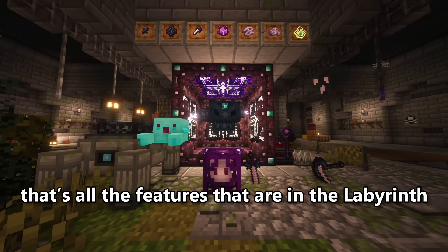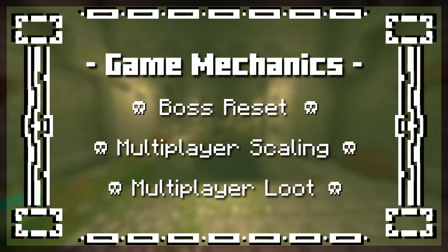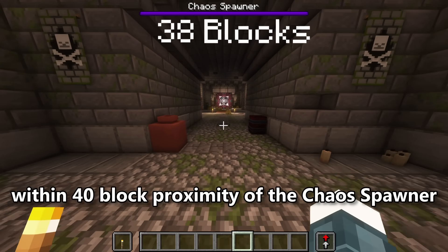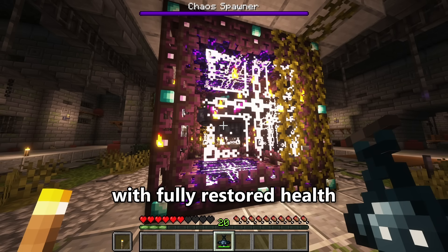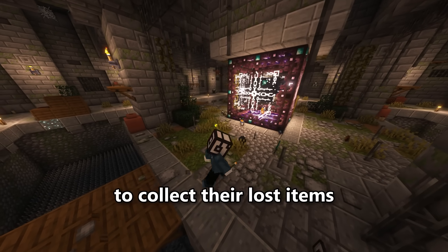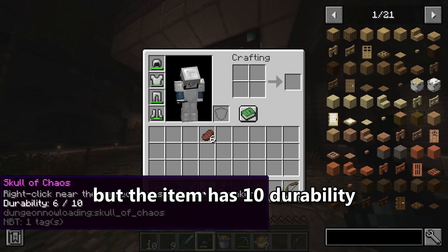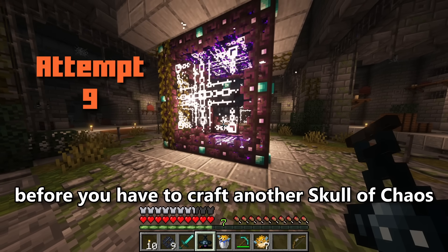That's all the features in the Labyrinth, but there are also new game mechanics added to the mod. The first is the boss reset mechanic: when no player is within 40 blocks of the Chaos Spawner, the boss will return to its sealed state with fully restored health. This gives the player an opportunity to collect lost items without interruption, though you'll have to fight the boss from the start. You still need to use a Skull of Chaos for every attempt, but the item has 10 uses before you need to craft another one.